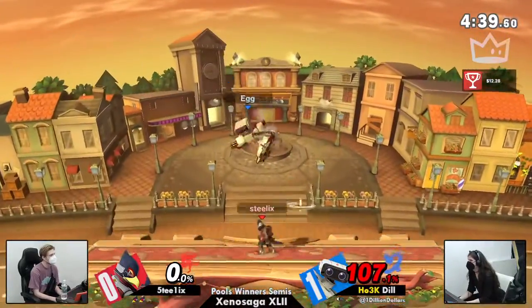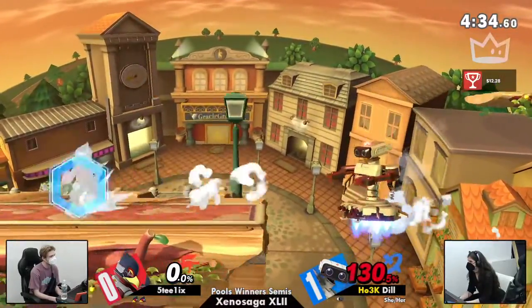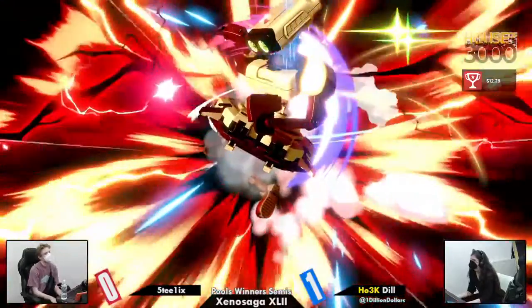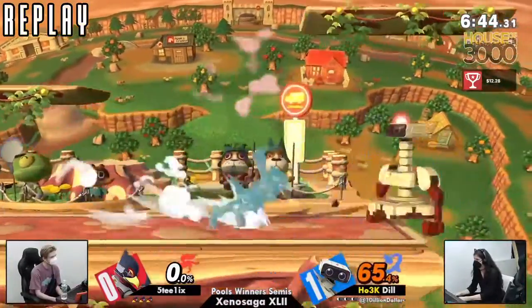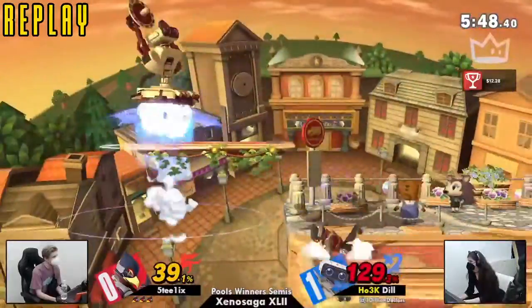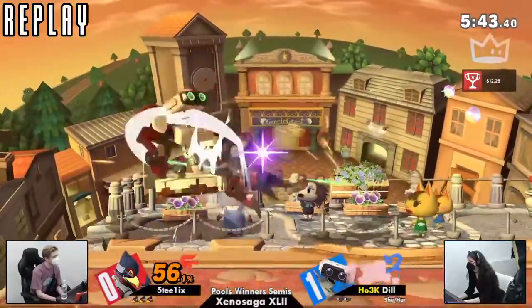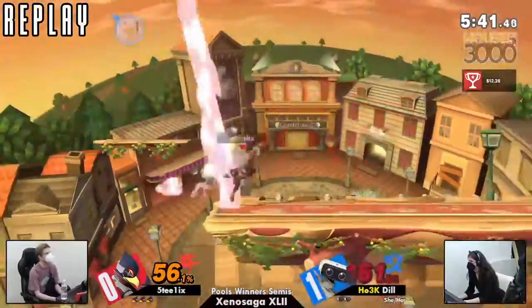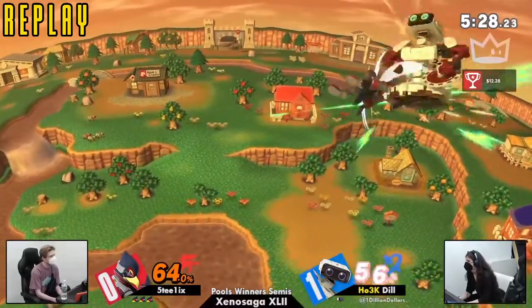Dil finally on the board, using that burner right there to get rid of the invincibility frames. But 1-3-0, while Steelix is on a fresh second stock. It's over. A hopeful nair from Dil — going to put Steelix as the winner for game two. This was disgusting. Psybee down air, reading the air dodge — that was disgusting. Psybee put Dil at the perfect height to have to tech on that platform. Just barely high enough. The bans are FD and Kalos from Steelix.